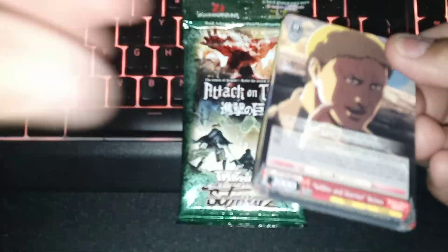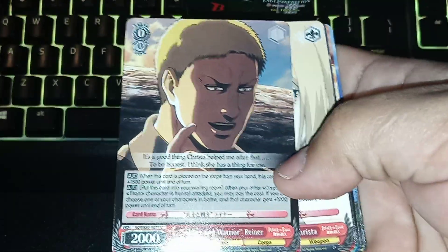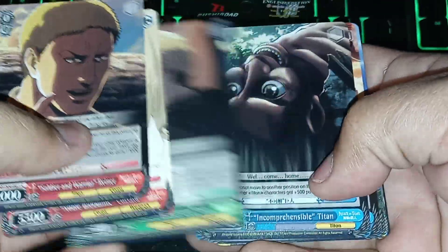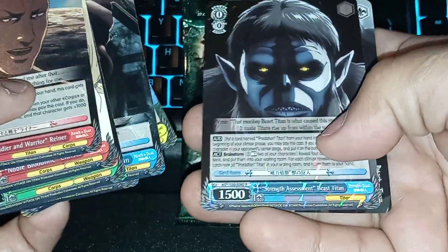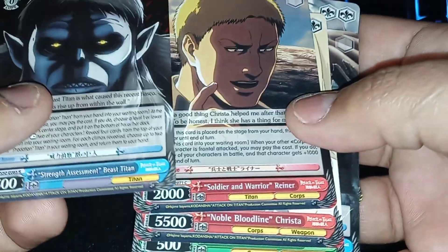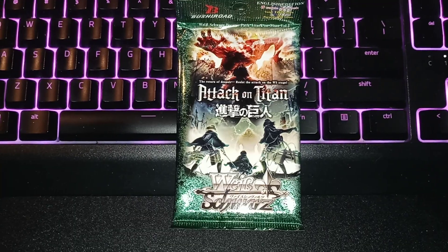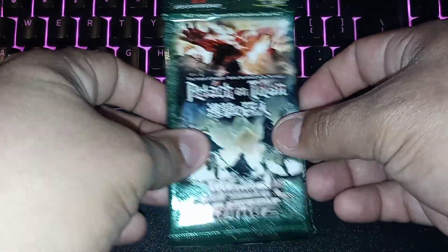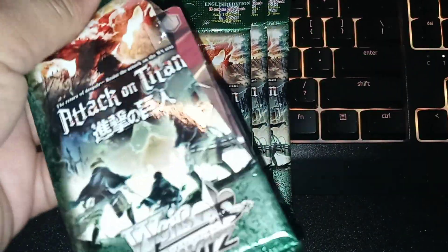Let's see if we can pull another auto within these five packs. The Beast Titan — it's nice, but no hit. Brad is our hit. Let's go ahead and open up our second pack here, and go ahead and throw the first pack away instead of leaving it on my desk.